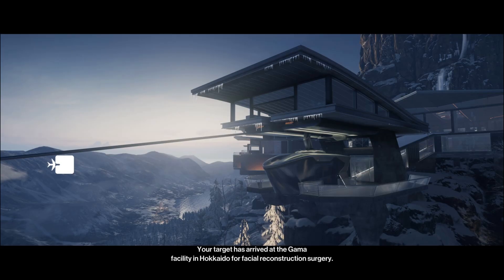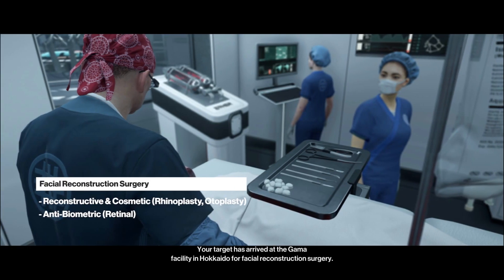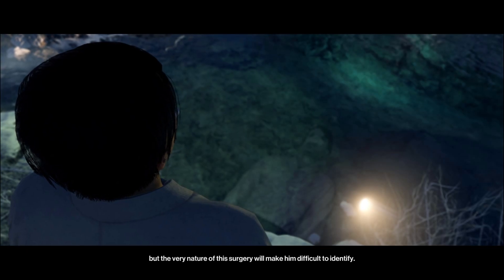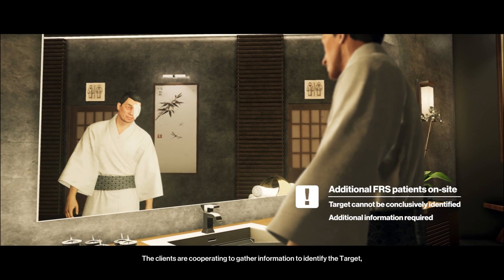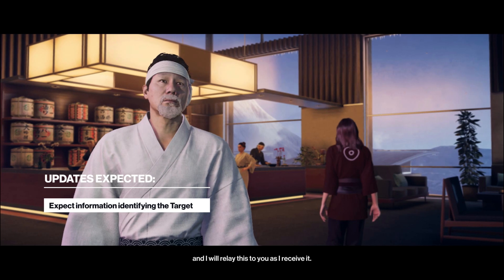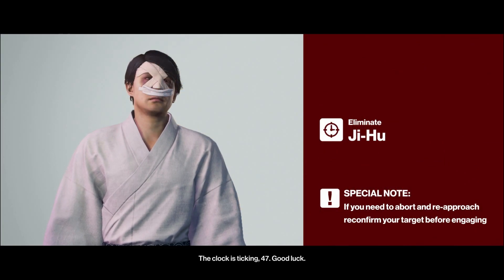Good morning 47. Your target has arrived at the GAMA facility in Hokkaido for facial reconstruction surgery. This gives us a window to engage, but the very nature of this surgery will make him difficult to identify. The clients are cooperating to gather information to identify the target and I will relay this to you as I receive it. Be ready to improvise — the clock is ticking, 47. Good luck.